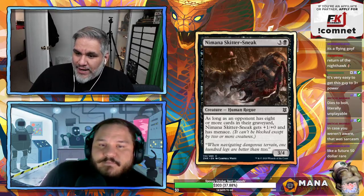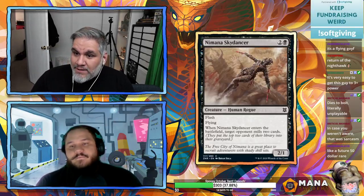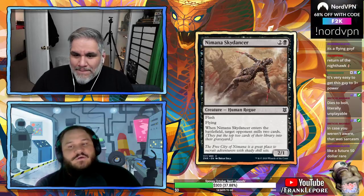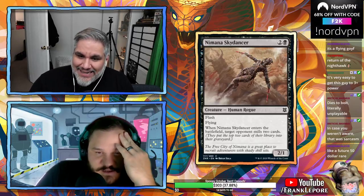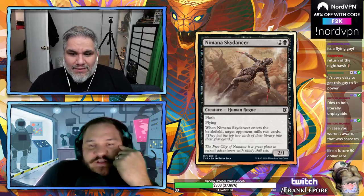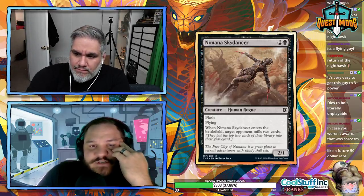Namana Skitter Sneak: four mana 3/4 — as long as an opponent has eight or more cards in their graveyard, it gets +1/+0 and has menace. Pass. Namana Sky Dancer: three mana 2/1 with flash and flying — when it enters, target opponent mills two cards. The flash is because all rogues have flash. I don't think this is playable in constructed; maybe if it cost two mana.